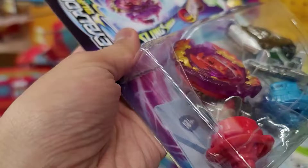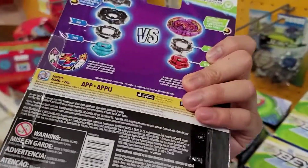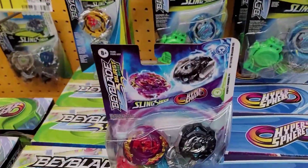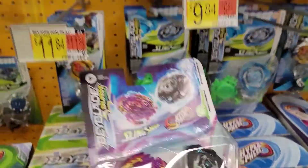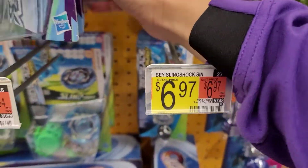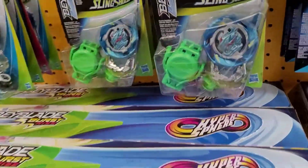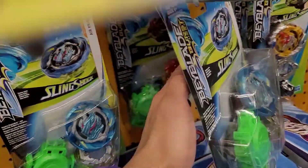You get the Zero driver — honestly pretty good parts you get in here. This is probably what I would pick up. Even though I'm not really a big fan of Hasbro not putting the metal on this stuff, it's pretty cool. We have all the sets here, and then we just got a bunch of old stuff — Slingshock. Not really vibing with all this.